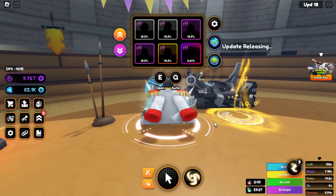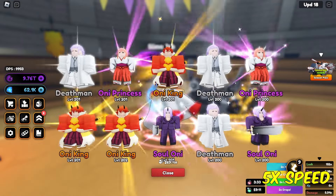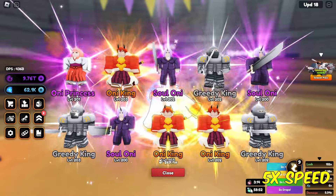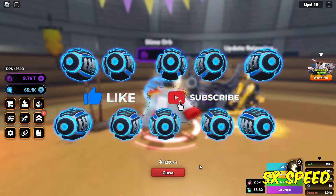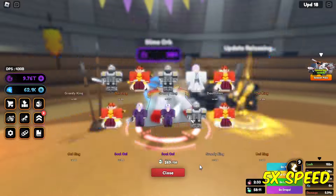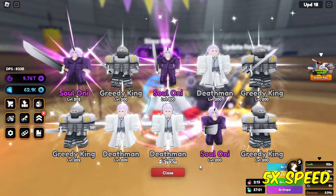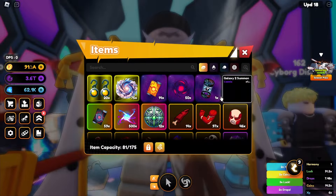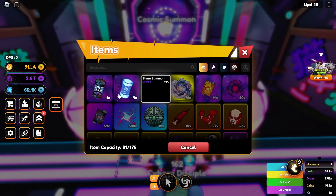We got a 2.5x luck boost and luck team on right now — 152 luck. Let's spin for the cosmic capsule and see how it looks. Here's a quick time lapse. We just got four of these capsules right here, so let's spin for the new cosmic — maybe the astral, who knows.